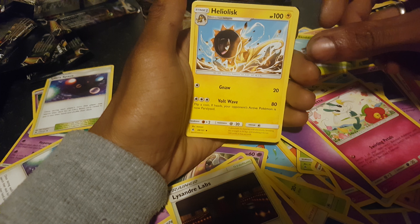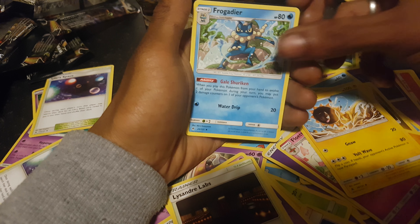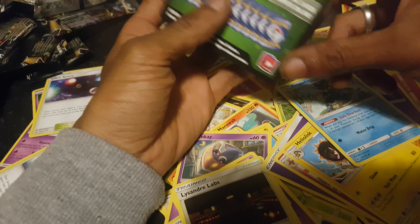Floette. Hello List. Frogger Deer. And a green co-cut.